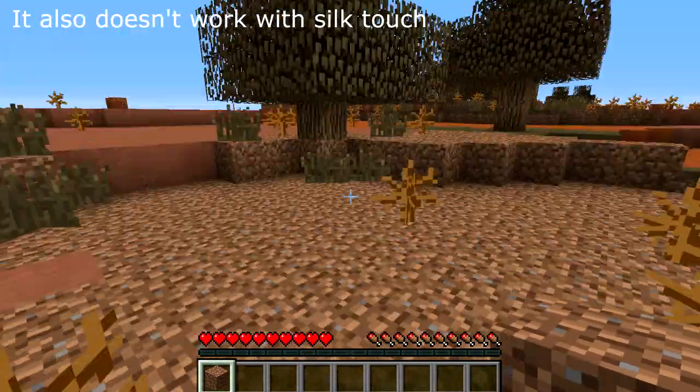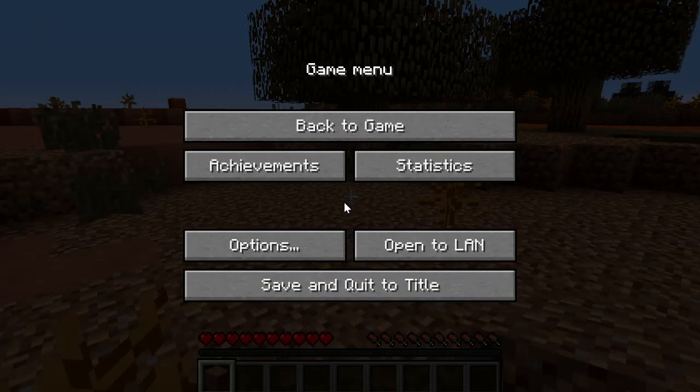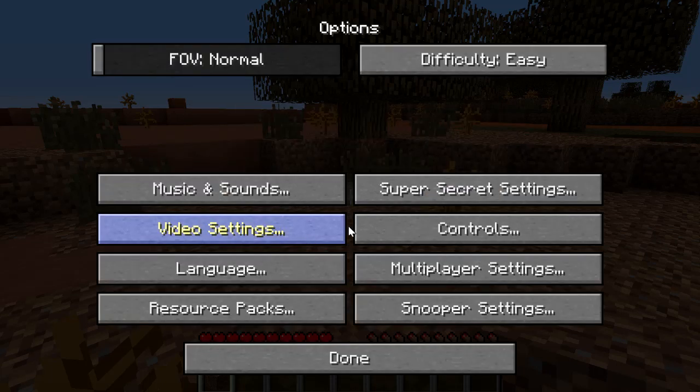Before we go and have a look at the bugged out biome, Dinnerbone has made a little change in the menu again. If we click on the super secret settings it will now create a random noise for us to hear. He's obviously trying to make a little bit of hype for this — I don't know what on earth he's got planned but he's definitely got me interested.